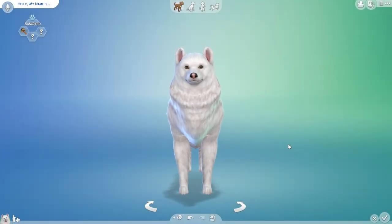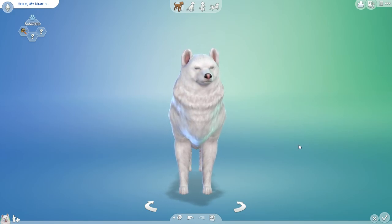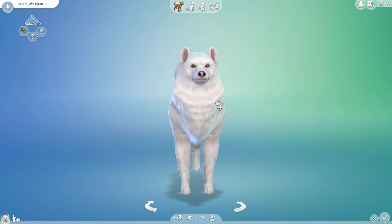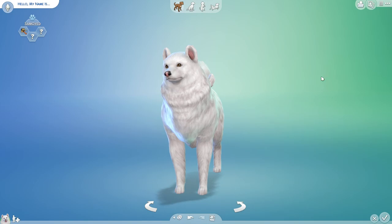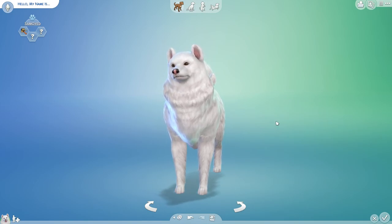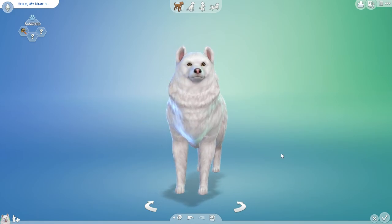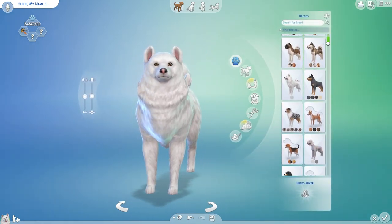Hey guys, my name is Jessie Mew, and welcome back to The Sims 4 Create-A-Pet. Today I'm going to be making some of the pets that you guys have sent to me, and I have lots and lots of adorable little cats and dogs to make now. So thank you guys so much for playing along with me. I hope we're going to have a lot of fun making your little fur babies. Today we're going to focus on the dog side of Create-A-Pet, because my main focus has been on the cats so far. So I'm really excited to play around with all of these different dog breeds.